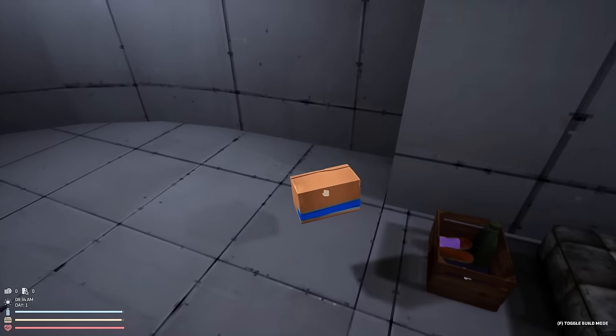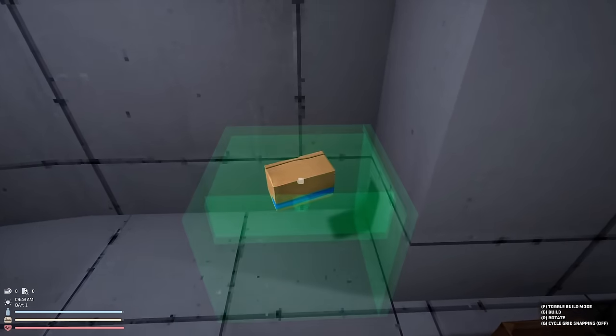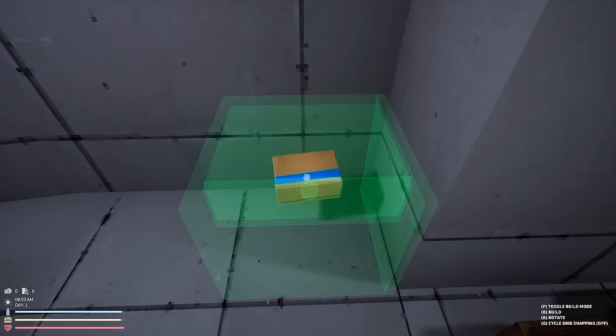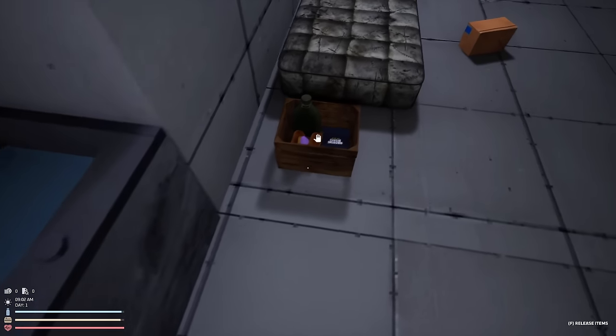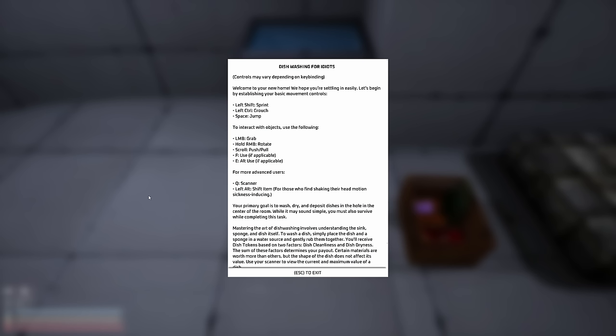What do you mean build mode? What? Oh, what is that? Okay... oh it didn't work, whoops. Gotta hit B to build, got it. Okay, B. What does that do? Oh, it's a washing sink. Oh, we got a book here, what is this? Oh, the basics. Hold, mark, smoke buttons, rotate, scroll, push and pull. Okay. Scanner — left alt.